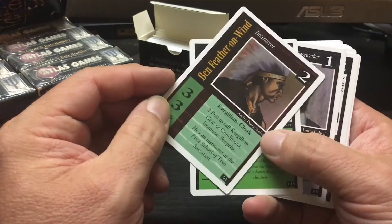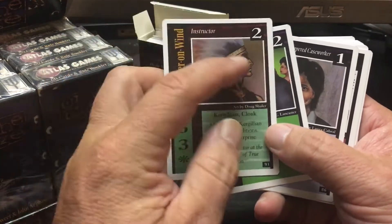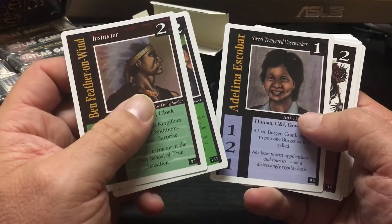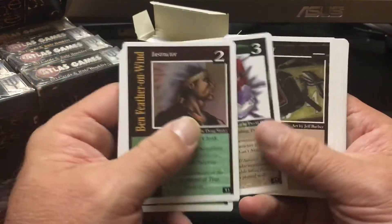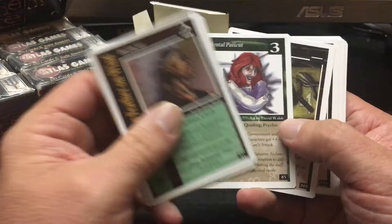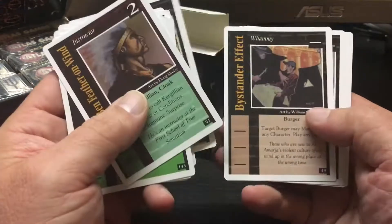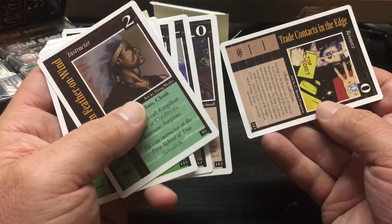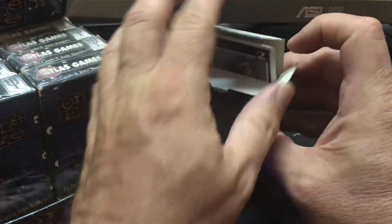So there are character cards here - Ben Feather on Wind, who seems like some kind of Indian chief. Exploitive Widower. Sweet Tempered Caseworker. Fierce Warrior. So that's what they did with the character split in this part of the deck. There's also a Trade Contacts card. This is On the Edge Starter Deck number one.